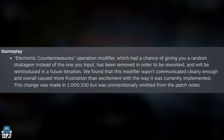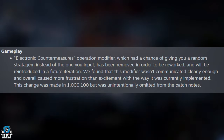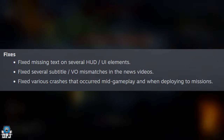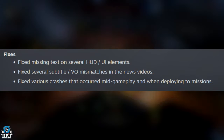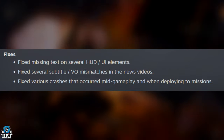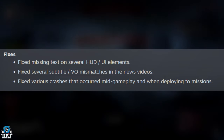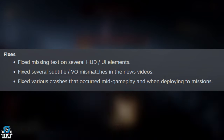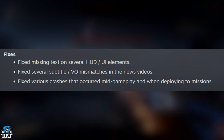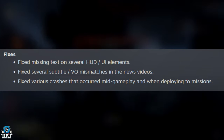This will be reworked and reintroduced in a future patch update. Further fixes: fix missing text and several UI elements, fix several subtitle/VO mismatches in the news videos, fix various crashes that occurred mid-gameplay and when deploying to missions. This was a problem many of us were having since the latest patch — I've had quite a few crashes, it was pretty bad. Hopefully this sorts those issues.